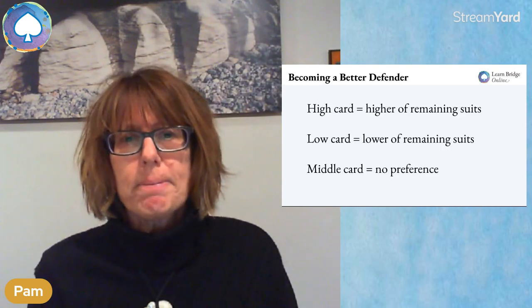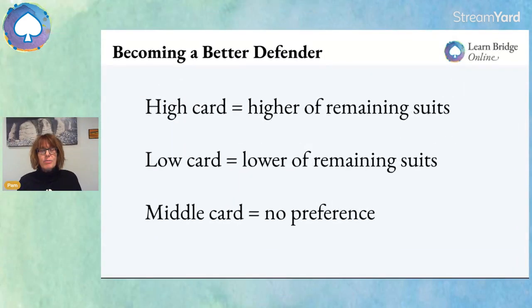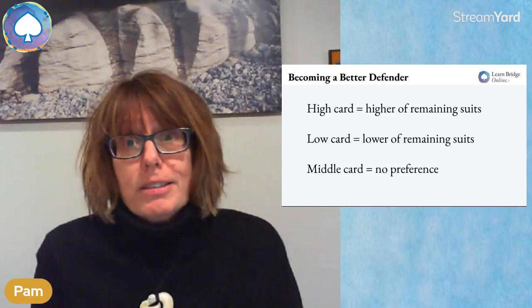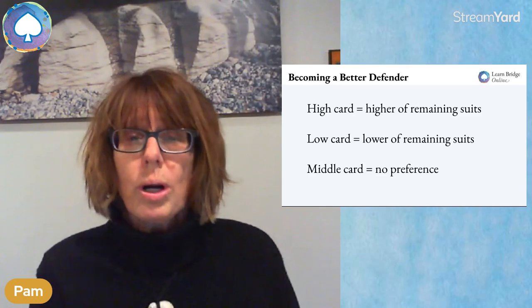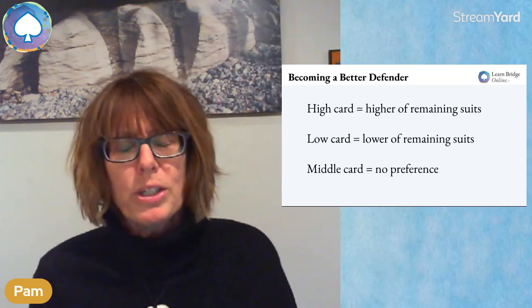How it works: when I'm playing back the suit for my partner to ruff, I play a high card if I prefer the higher of the remaining suits, and I play a low card if I prefer the lower of the remaining suits. If I play a middle card, that means no preference. You might have no preference for a couple of reasons: you don't have any good news to tell partner in either suit, or you've got good things in both suits.